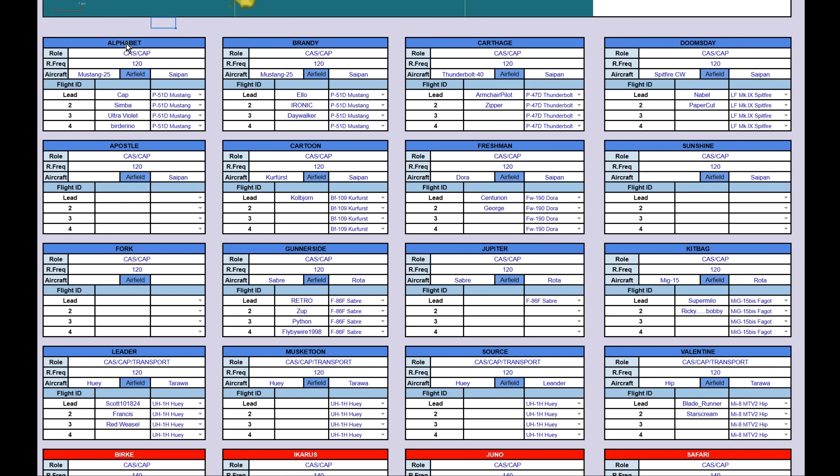Today's flights — Blue Coalition: Alphabet, Mustang, Cap, Simba, Violet, and Bird. Brandy, Mustang, Elo, Ironic, and Daywalker. Carthage, Thunderbolt, Armchair, and Zipper. Doomsday, Achtungspietfeuer, Nabal, and Papercut. Cartoon, Coupfirst, Coburn, Freshman, Dora, Centurion, George, Gunnerside, Saber, Retro, Zap, Python, Fly, Kitberg, MiG-15, Super Milo, Rikib… Wait for it. Wait for it. Bobby!